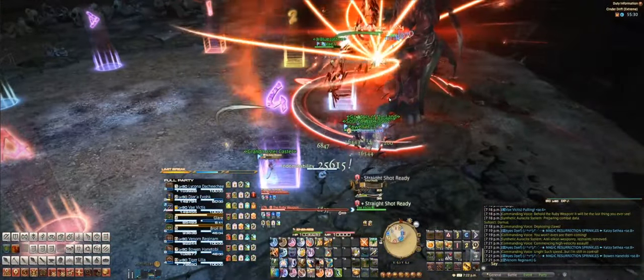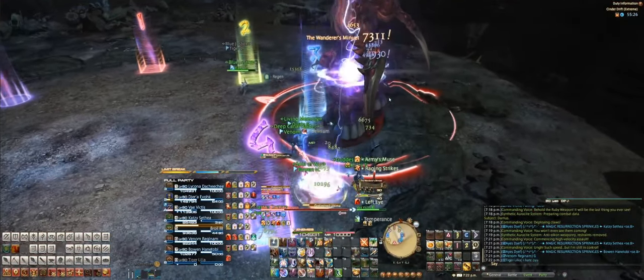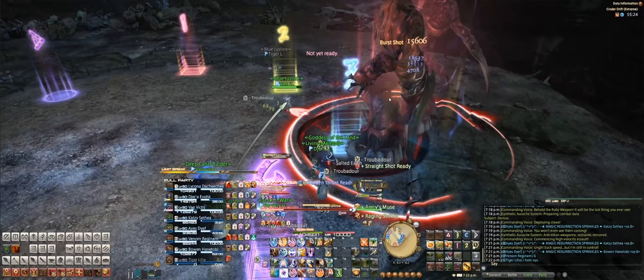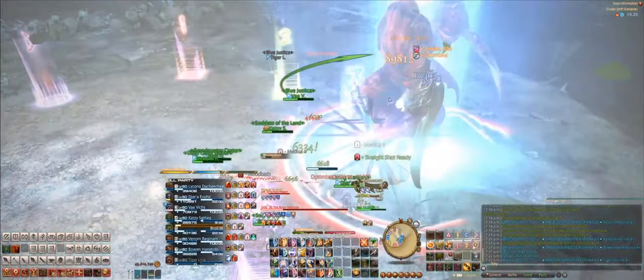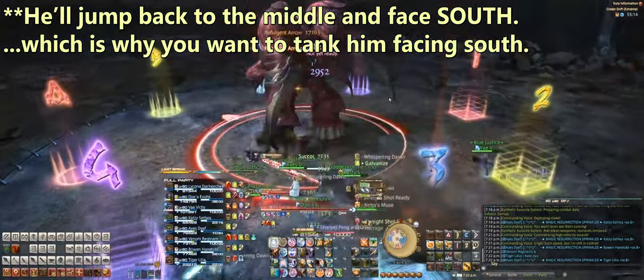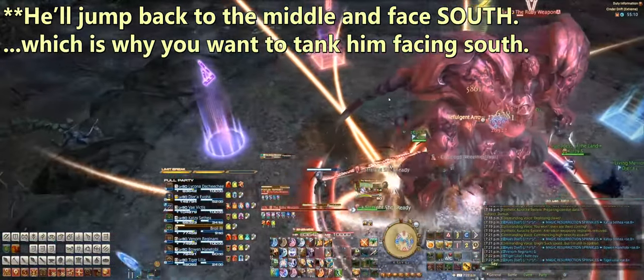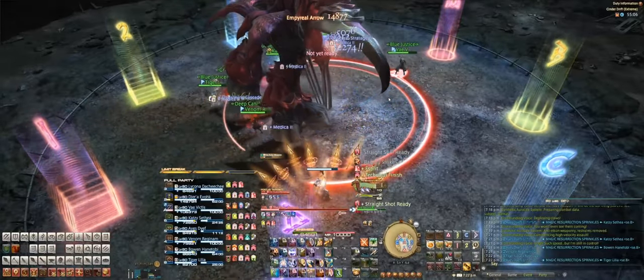A giant frontal AoE comes out with his laser beam. This is one of those runs where we're just sort of having a good time, because we've cleared it a couple times. Right there we had another AoE, so heal up. And this is the second Flexi-Claw that I was talking about before.